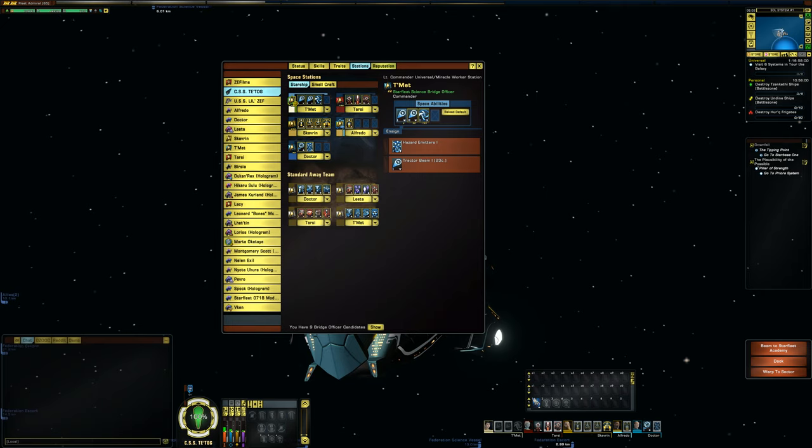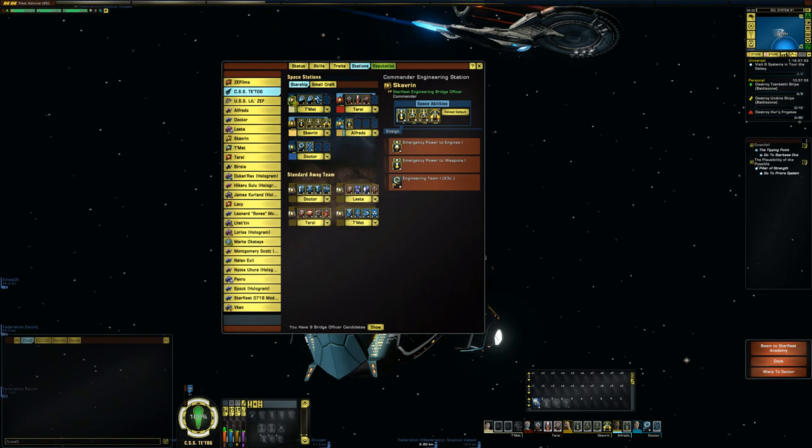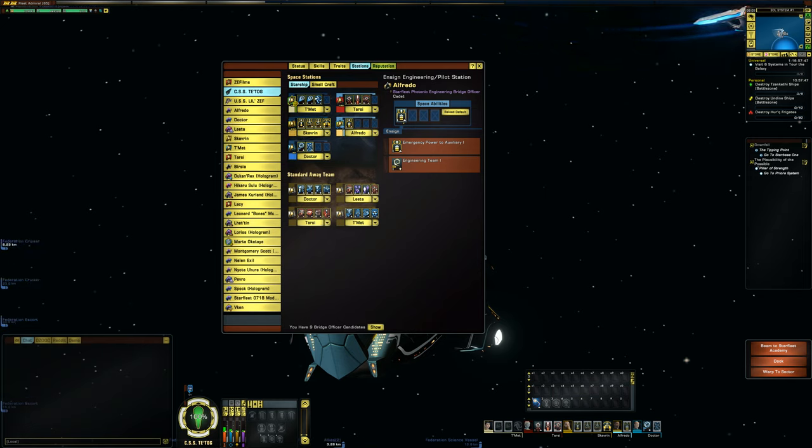Let's take a look at the stations. We have a Lieutenant Commander Universal slash Miracle Worker station, a Lieutenant Commander Tactical station, a Commander Engineering station, an Ensign Engineering slash Pilot station, and a Lieutenant Science station.